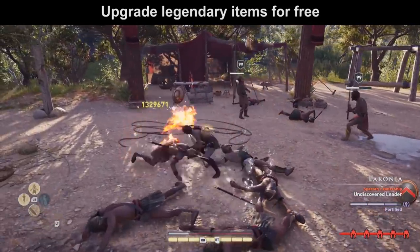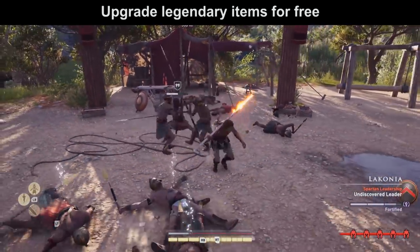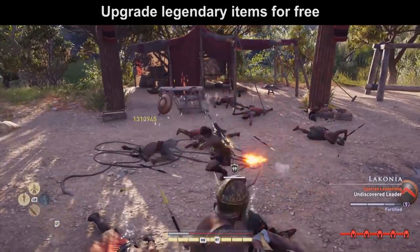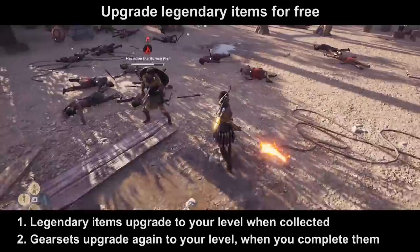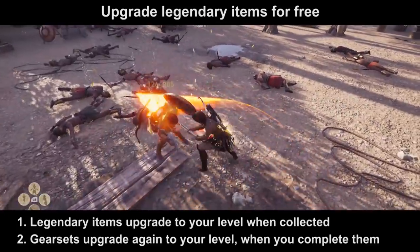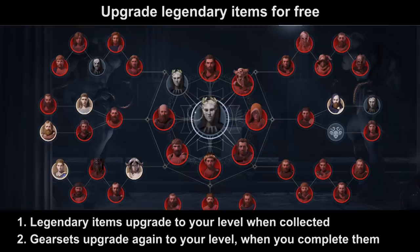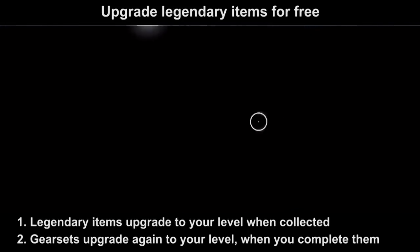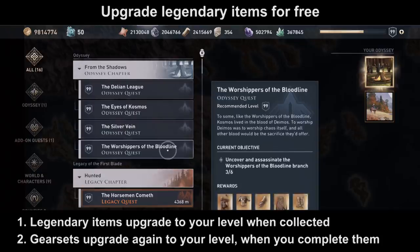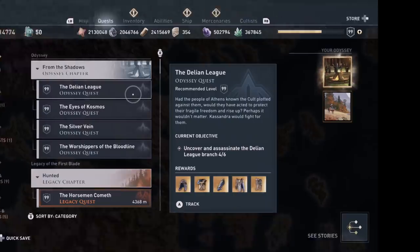You don't even have to be at level 99 to do that. Legendary gear sets update two times: once when you collect the single gear item, and again when you collect the last item of the gear set. So save the last item of every gear set — kill the last cultist of every cultist branch when you are at level 99. Then every piece of that set will be upgraded again to level 99 for free, even if you collected earlier pieces at level 75 or 85.